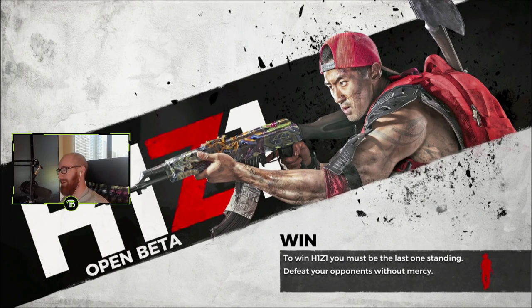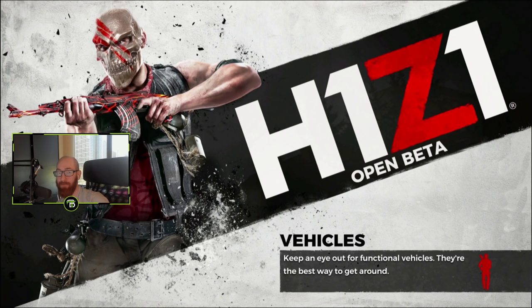I'm coming to you today bearing gifts. I have secrets that will allow you to find games more quickly in the H1Z1 open beta — 1.5 million unique downloads as of yesterday for H1 on the PS4. This is the reason you're having a hard time finding games: over 200,000 concurrent players.